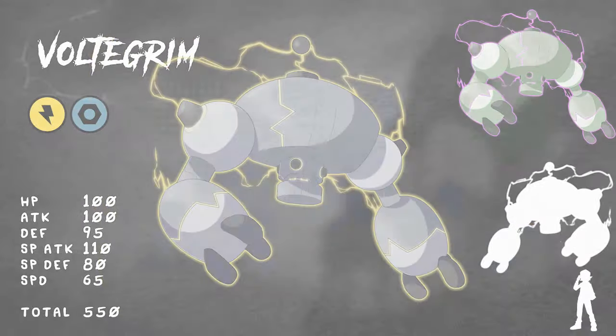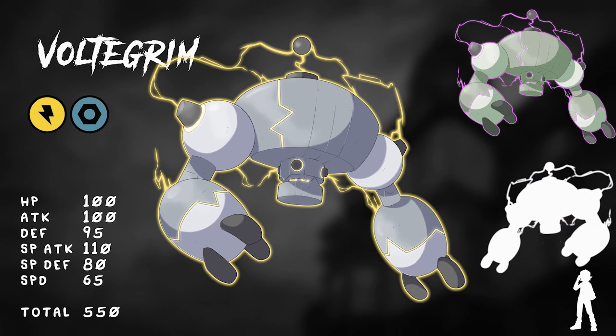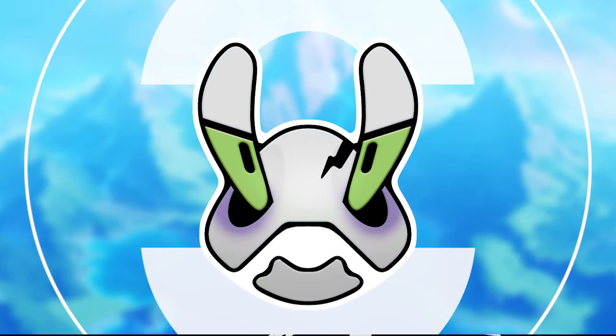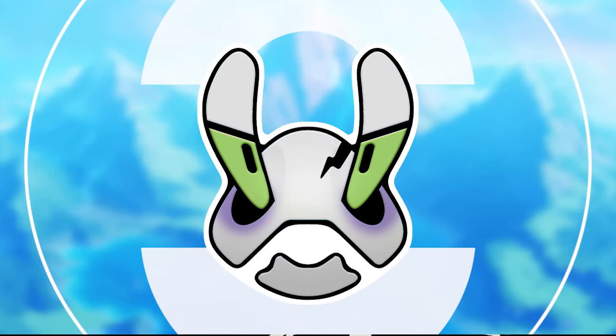This is Voltegrim — still our Electric/Steel type. For the shiny we have that purple energy which is just so cool. Let me know in the comments what you think about all of the Pokémon we worked on today. If you like this series let me know and I'll continue with more Pokémon based on Universal Monsters — there are a lot of them to get through. Join me down in the Discord so you can be a part of the conversation, and I'll see you in the next one!